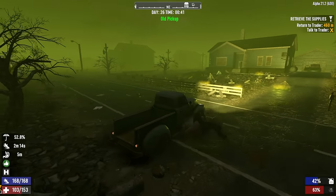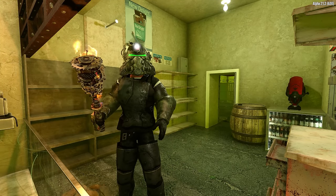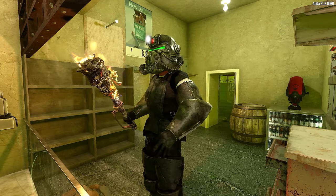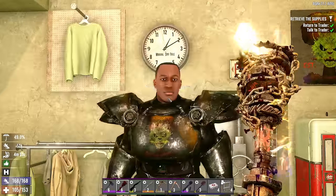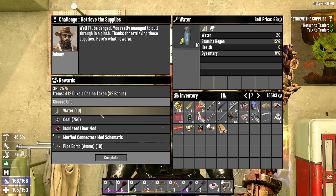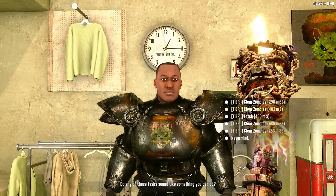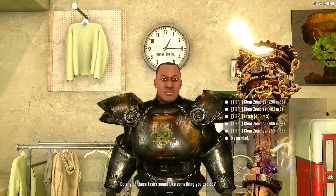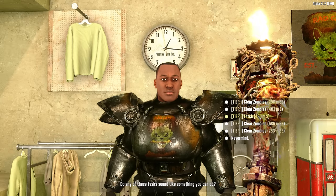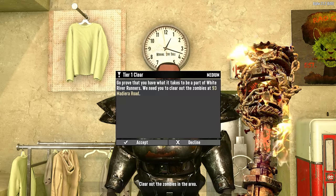We're back at Johnny's for the quest reward. The steel armor has been crafted which should give us more protection. For the reward I'll go with water - water for glue, glue for duct tape, duct tape for repair kits, that is the chain right now. Since it's past midnight we have a new set of jobs.